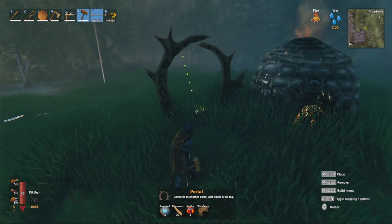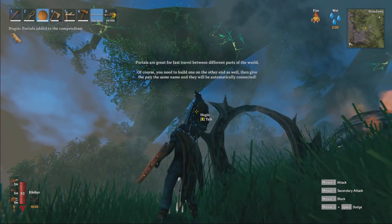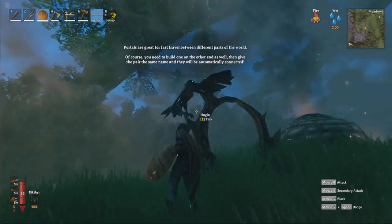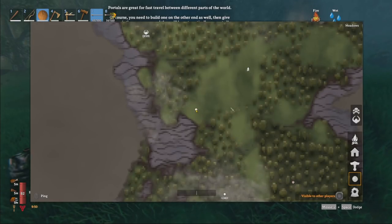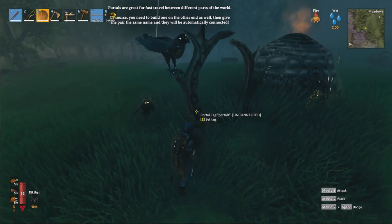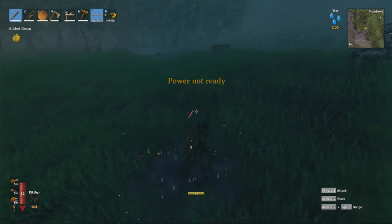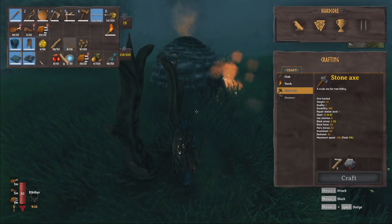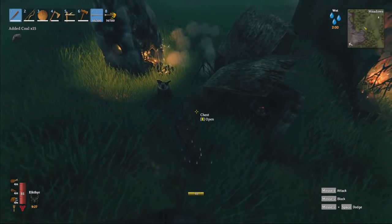Ladies and gentlemen, we have a portal, my friends. How are we doing, Hugin? Anything tidings, my boy? Portals are great for fast travel between different parts of the world. Of course, you need to build one at the other end as well. Then give the pair the same name and they'll automatically be connected. So I'm going to do portal one for this for now. And I think a good idea is always note where they are. This is a Grayling — these don't give me gray dwarf eyes. It has to be a gray dwarf or a resin. Gray Dwarfs, I actually want to start killing now. Two of those. More cores. Everything is looking nice and happy right now.